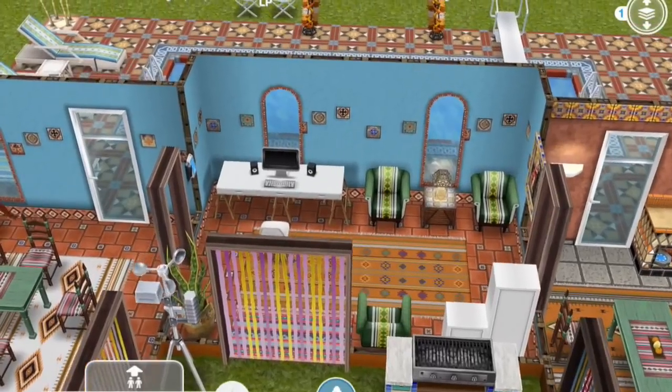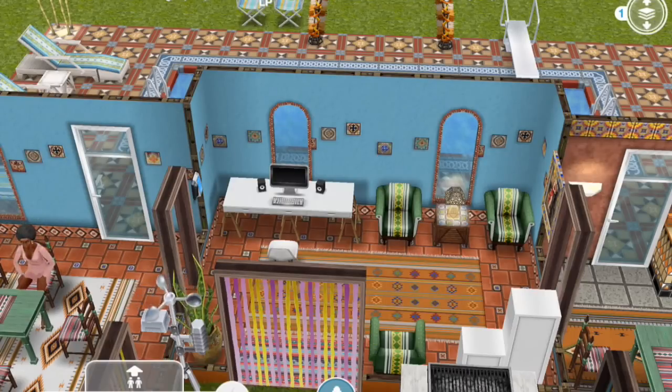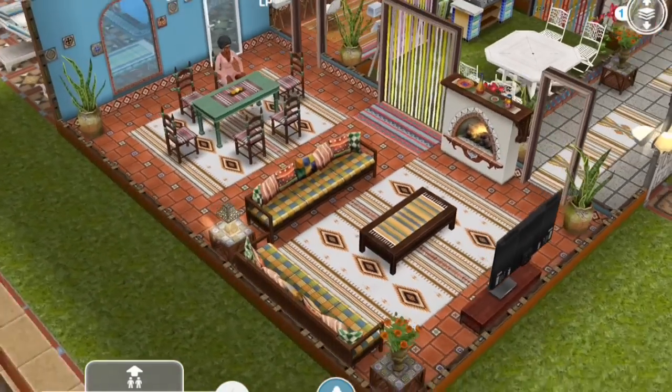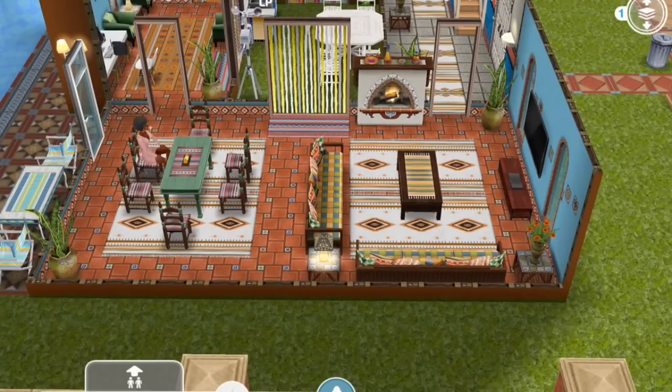Also from the kitchen, you can enter this study and office in the back, which has some of the green armchairs, end table and lamp, and the social points computer that comes with the house. Through there, you can enter the dining room slash living room area, which has the same table and chairs, as well as couches, coffee table, TV, and the fireplace that came with the Latin Villa. I doubled up the rugs so that they could occupy more space beneath the furniture items — I've got these two white rugs side by side to fill that space between the sofas and underneath the dining table and chairs.